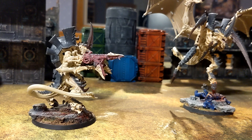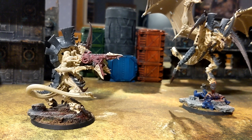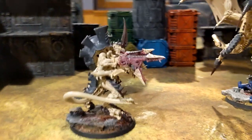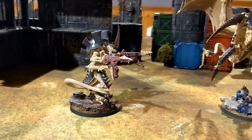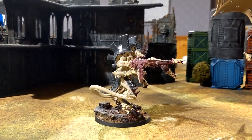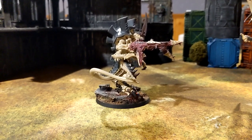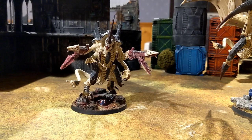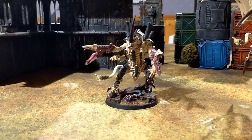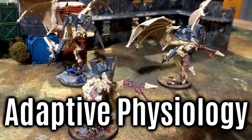The Stranglethorn Cannon has the same issues as the Heavy Venom Cannon — unreliable due to D6 shots, lower damage output than the Heavy Venom Cannon, needs the relic, and is situational. While it has longer range than twin-linked devourers, the volume of shots from the devourers will outperform it in almost all scenarios. There are ways to mitigate the inconsistency, but overall you can best save your points. It depends on your meta, but I just want to hammer home that I'm giving insight on how to maximize your use of the Hive Tyrant, not saying there's only one way to run it.